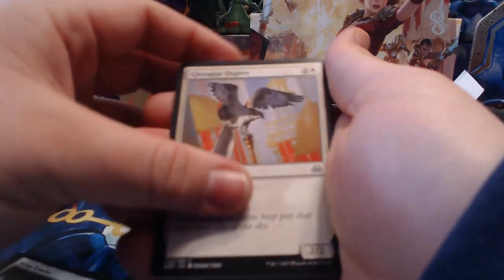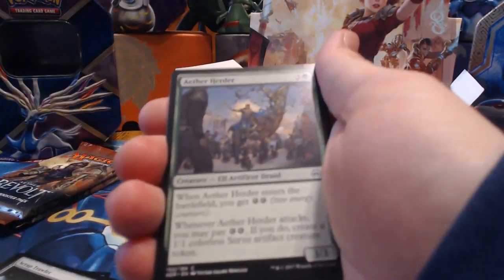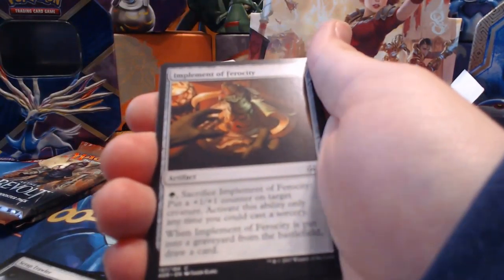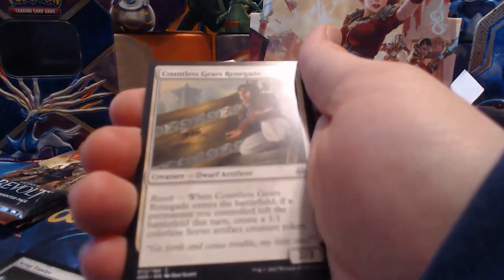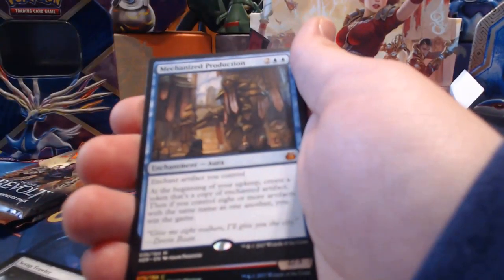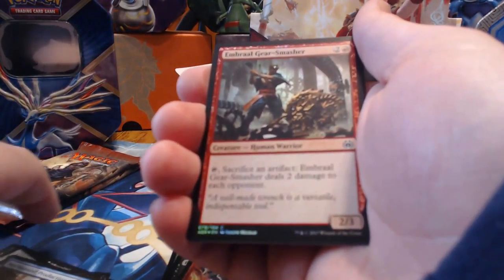Pack sixteen: Jura Osprey, Wrangle, Bastion Enforcer, Aether Herder, Fen Hauler, Silk Weaver Elite, Implement of Ferocity, Countless Gears Renegade, Implement of Malice, Renegade Rallier, Invigorated Rampage, Hungry Flames — and our mythic rare is Mechanized Production, the third one I've pulled. Then an Embral Gear Smasher foil — coolio!